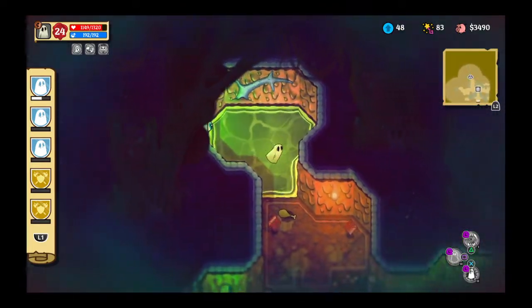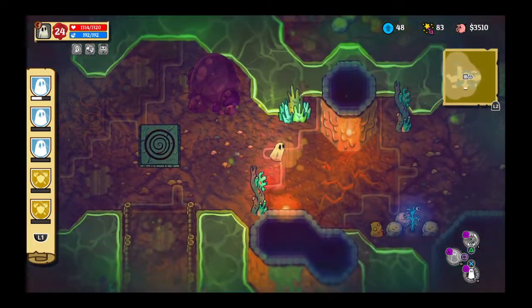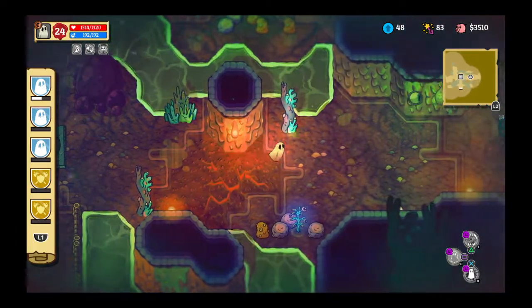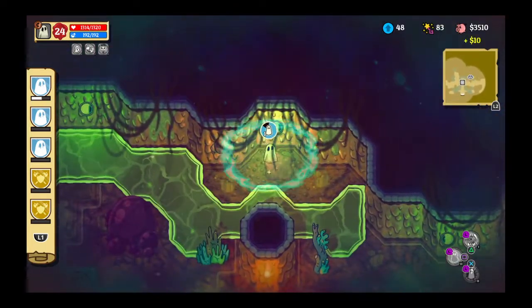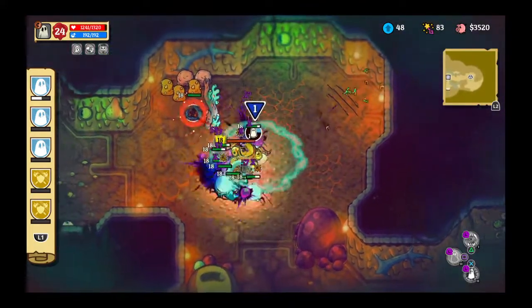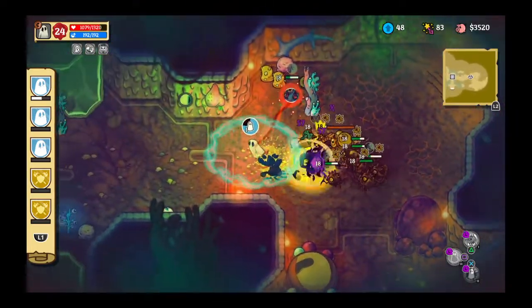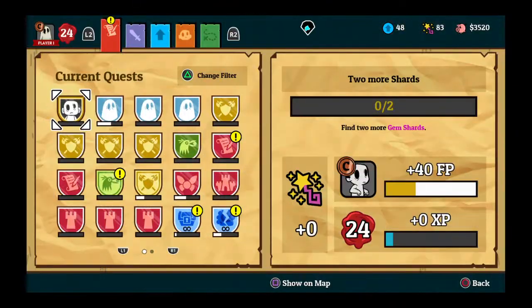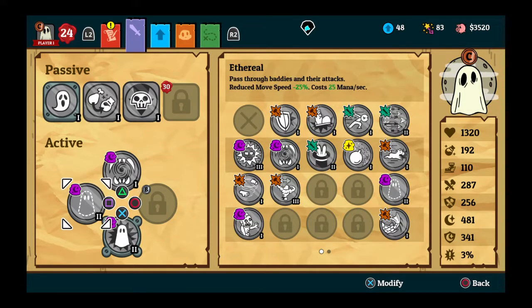Doesn't go anywhere, though. Alright, where are we going? Are we going down the hole? I think we're supposed to go down the hole - nope, that's not a hole. I need some stompy damage or something. I need stompy damage. I'm not a big fan of this one - let's get rid of you and use... you.